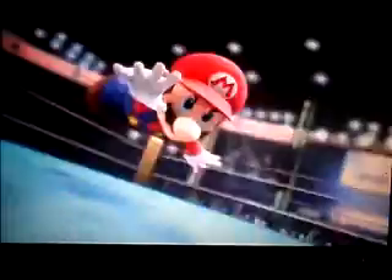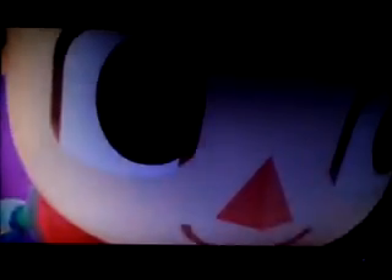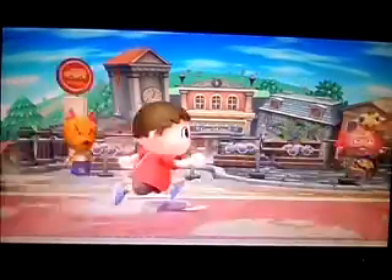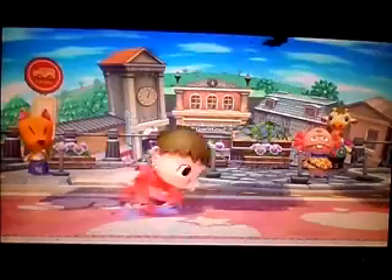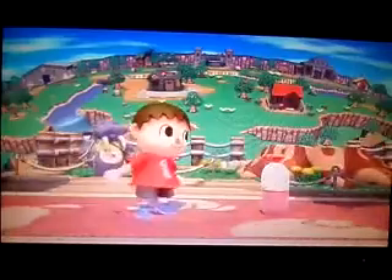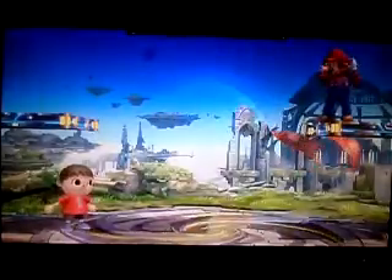Here's a new character — at last, the long-awaited Villager from Animal Crossing. Since the game he's from is about collecting, he uses many things: a sapling, umbrella, slingshot, and also fireworks. He can even pull weeds. He can use combos like shoveling the ground and then attacking with a bowling ball. And just like in his game, he's prone to pick up anything — like Mario's fireball.